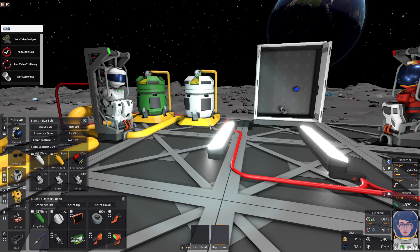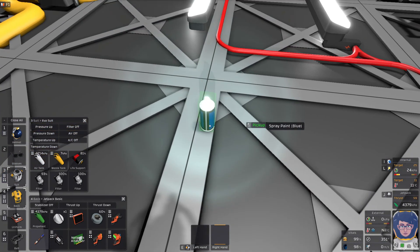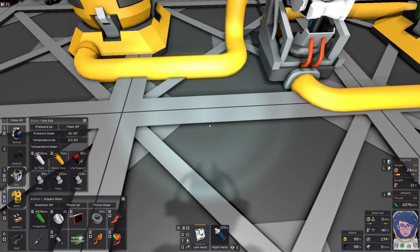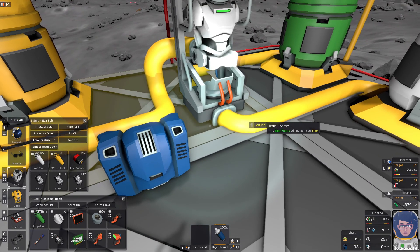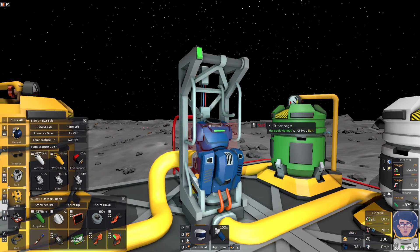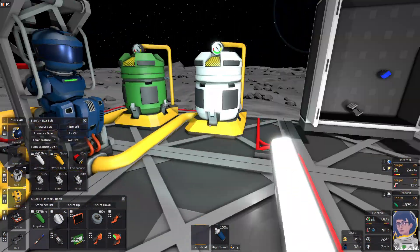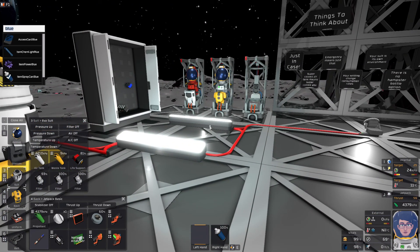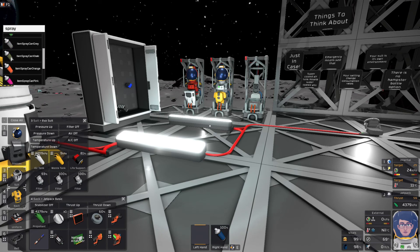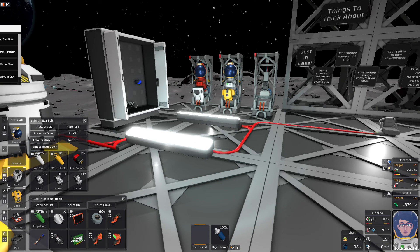Your suits are blue — I like blue today. You are able to paint your suits whatever colors you want, provided you set them down on the ground. They've got some crazy colors. You have black, blue, brown, green, gray, beige, khaki, orange, pink, purple, red, white, and yellow. So you've got a wide array of colors there.